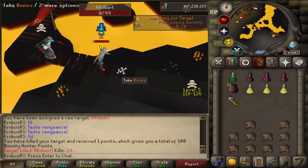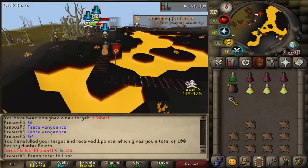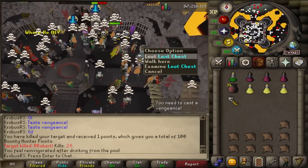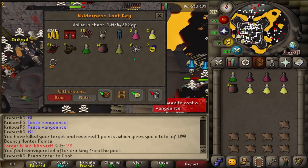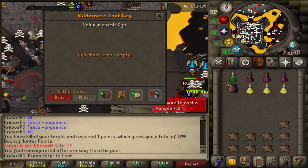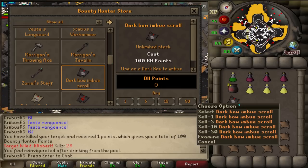Robert is down and I have 100 Bounty Hunter points. By the way, I've collected these for the last 10 hours for this video specifically. It's time to unlock the scroll. Let's open the key — Robert lost 1 million GP. Respectable. And now let's buy the Dark Bow Scroll. 100 points for the imbued scroll. We have it unlocked.